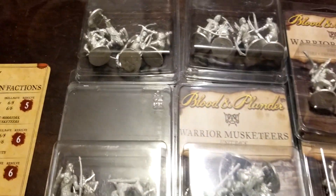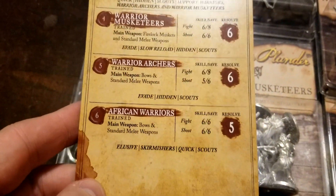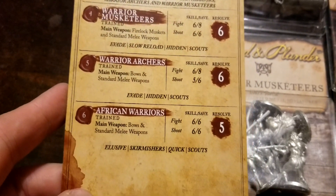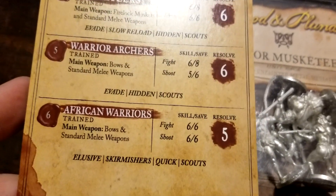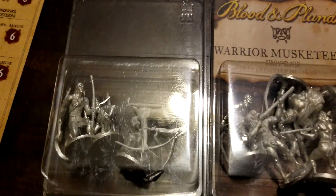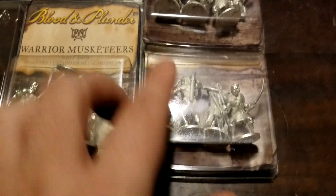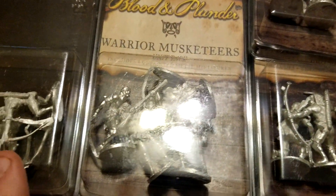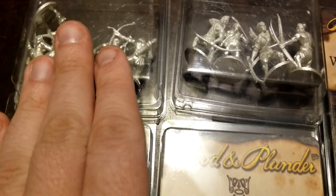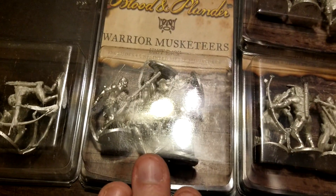We got everything sorted out here. We get quite a few things in the set — we get our all-in-one faction card for the natives. Units included are young warriors, warrior musketeers, warrior archers, and African warriors. We get eight of the young warriors, eight of the warrior archers, and then four of the other guys plus a commander figure. Everything with these metal sets is mono-pose. Lots of archers and then one set of four warrior musketeers in the force.